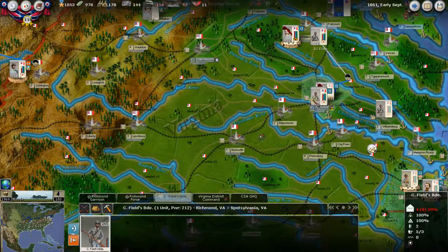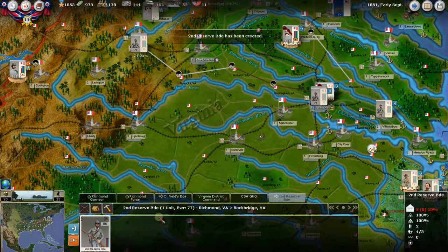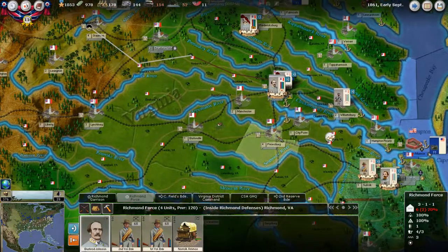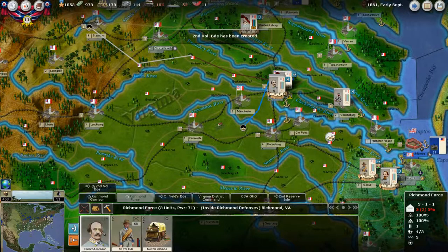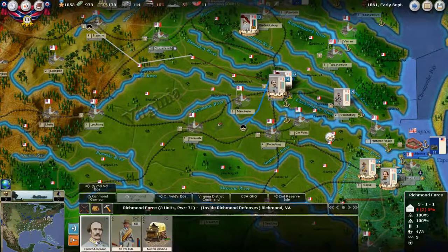I'll take the second reserve brigade and move them out to Staunton — that's 24 days. We've got volunteers too; we can recall these guys quickly since they're on rail lines. Let's put this volunteer group out at Petersburg, then keep them with Bushrod Johnson. Vendor has Huger Supply — in the Richmond force he's got a supply wagon that's not doing much, so if there's somewhere it needs to be we can move it.